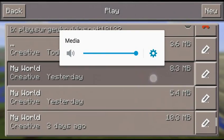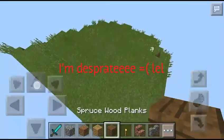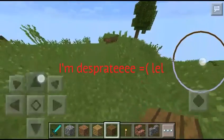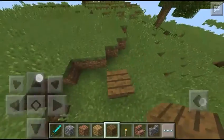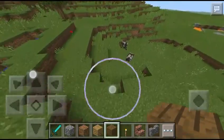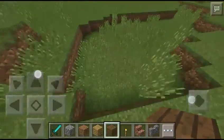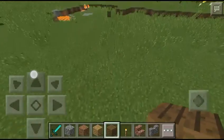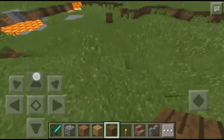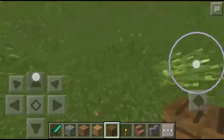Hey guys, today I just want to question you — do you know how to get texture packs in version 0.14.2? I'm not sure if you can, because the black launcher is 0.15.0 and I can't find any texture packs for that.